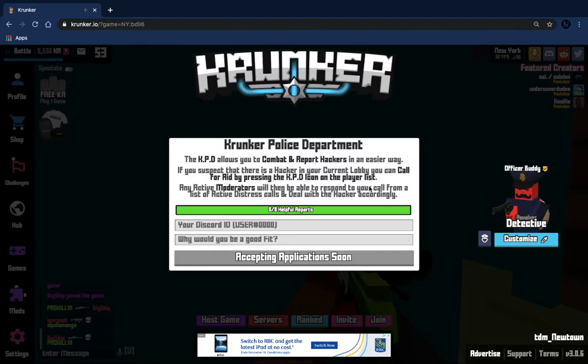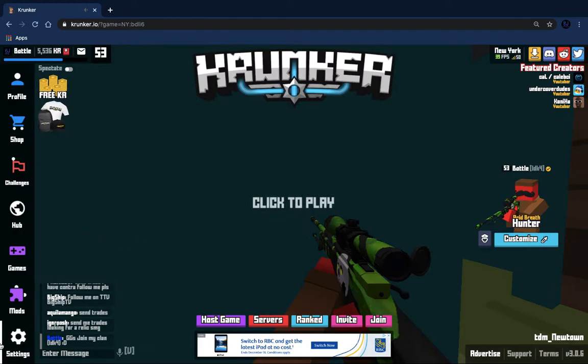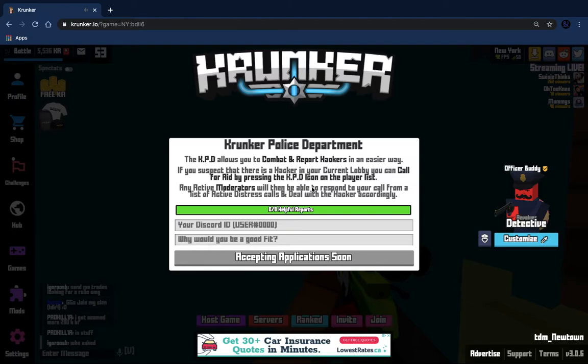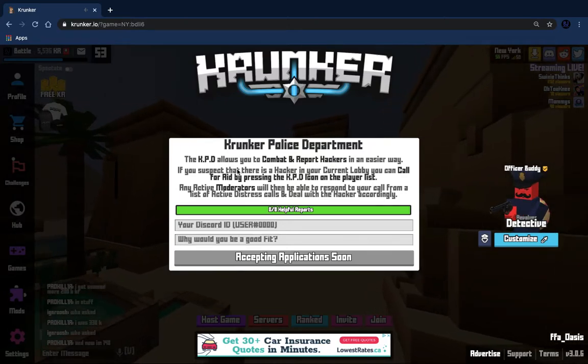If you suspect there is a hacker in your current lobby, you can call for aid by pressing the KPD icon on the playlist, or you can press Alt — though that's coming soon. Active moderators like Frosty Wolf and Sydney — who is a creator of Krunker — will be able to respond.